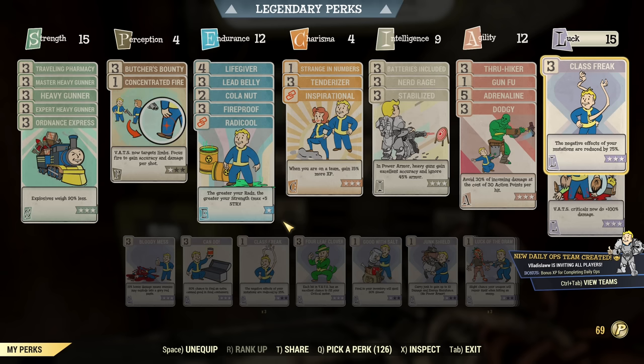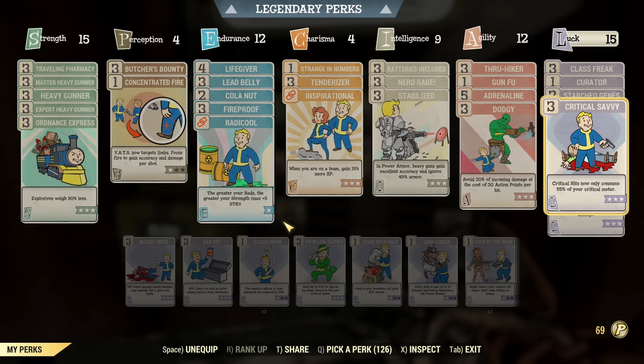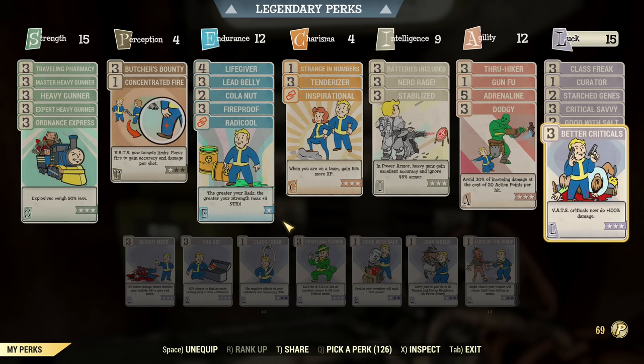Under Luck, we have Class Freak — not mandatory but very helpful. If you don't want to run Class Freak, you can go for Bloody Mess or Ricochet, for more damage or more tankiness. Then Curator for occasional Bobblehead use. Star Genes to keep mutations. Critical Savvy to get a critical every second shot as long as we have 33 luck — or with the third star variant, 24 luck will do. Good With Salt, yes, as we're carrying a lot of meat products and don't want them to spoil. And finally Better Criticals for an extra 100% damage with criticals — and this is a VATS build, so there will be lots of criticals.